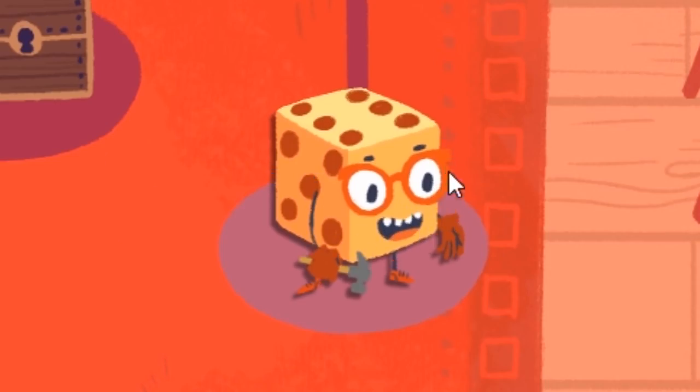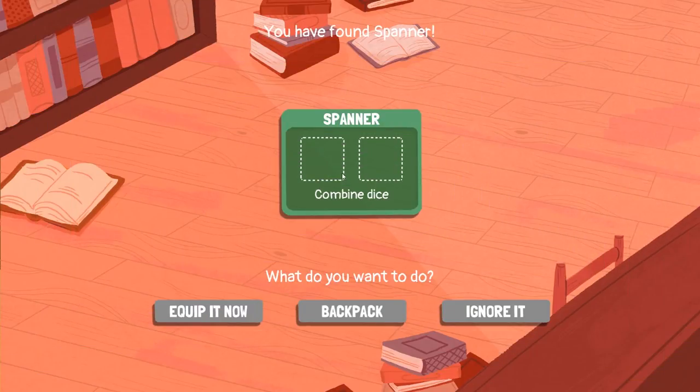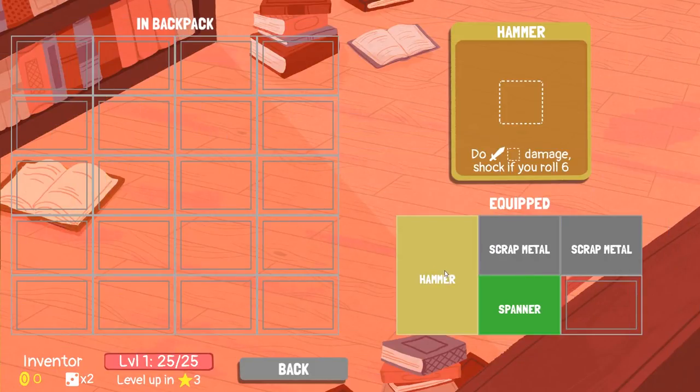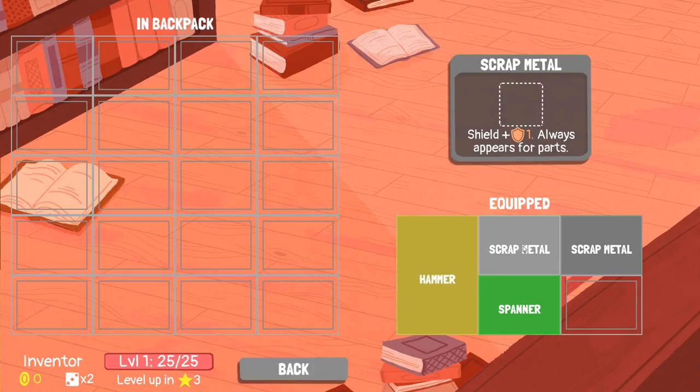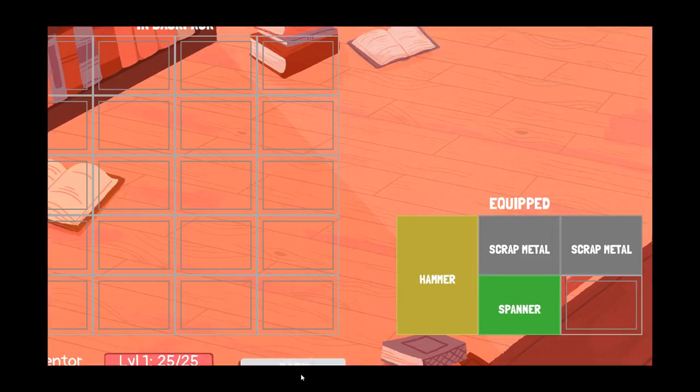He's got some cool glasses. There's some loot straight up — a spanner, combined dice. We'll equip it now and see what our equipment's like and go from there. So we've got a hammer — roll a dice, if we get a six it deals shock damage. Scrap metal gives us shields. And the spanner combines dice. Perfect.